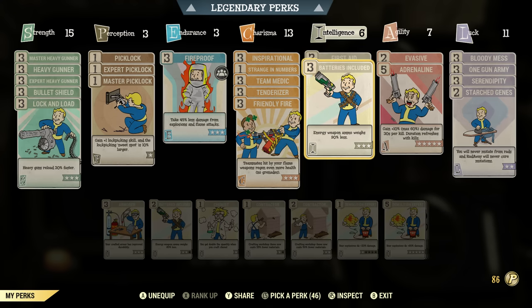I got Batteries Included maxed out as well. This makes it so your energy weapon ammo weighs 90% less. And in case you don't know, fuel for your Flamethrower is considered energy ammunition. So this is beneficial — you're not carrying as much weight, so you can carry more fuel.